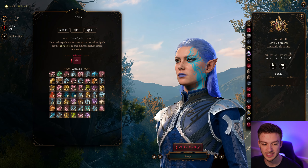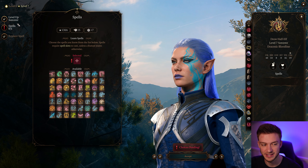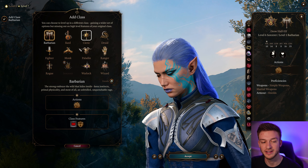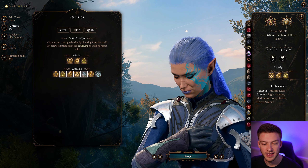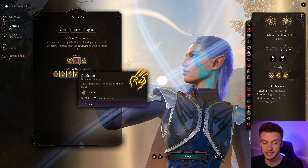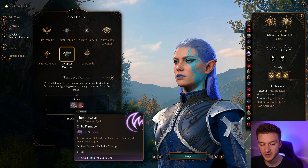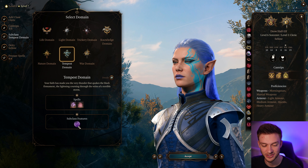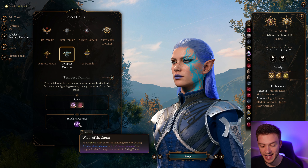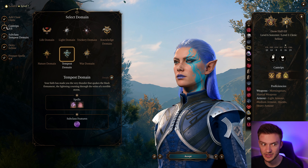At the next level we get level 4 spell slots — I think Ice Storm is by far the best to go with. But we can also add in the Cleric here. For Cleric cantrips, keep Resistance, Guidance, and Sacred Flame — those are just great to have. Tempest Cleric gives us Thunder Wave and Fog Cloud. Wrath of the Storm is your reaction: you can deal 2 to 16 lightning or thunder damage as a free reaction, which is really good.